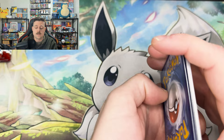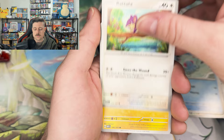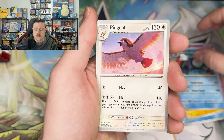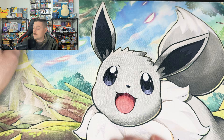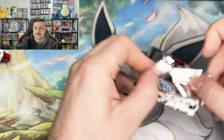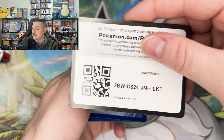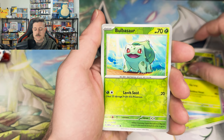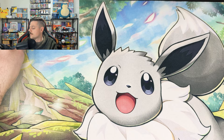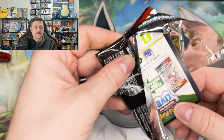Pidgey, Doduo, Tentacool, Ratata, Voltorb, Hypno, Poliwrath, Pidgeot, Koffing — our first reverse — nothing in our rare slot, and an Aerodactyl. This is fun, guys, I'm having a great time. I hope you are too. Electabuzz, Rhyhorn, Tangela, Haunter, Golduck, Pinsir, Bulbasaur, Tauros, and a Marowak. Eight packs in, one hit — half a hit for the energy.